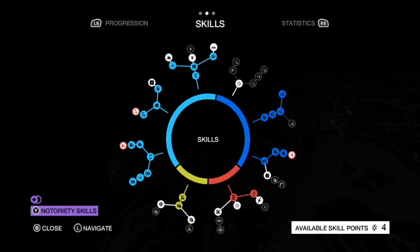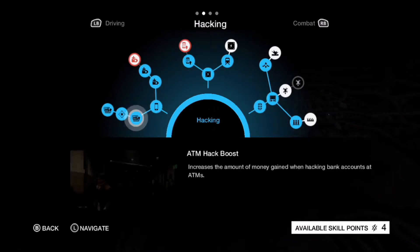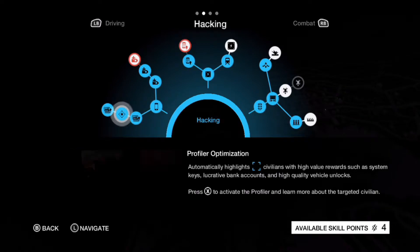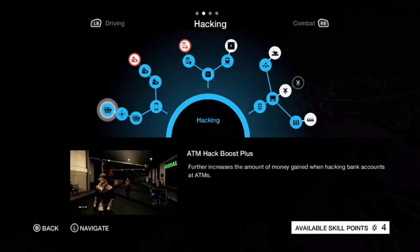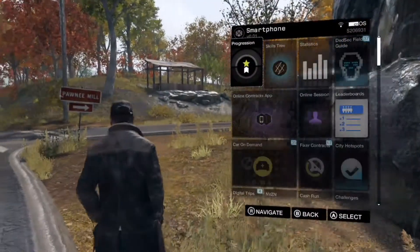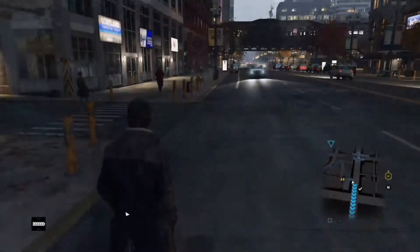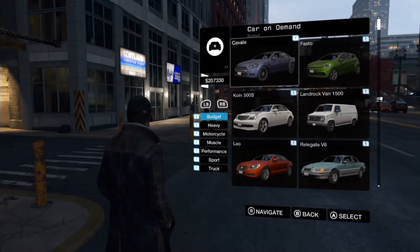You want to go to the hacking section and go to the skills at the bottom which allow you to get more money from ATMs. There's a skill that lets you identify how much money a civilian has when you hack them, and then the final one gives you even more money. So it shows you how much a civilian has, and when you go to the ATM you'll get more than what it says.